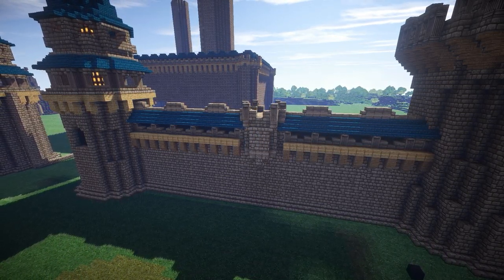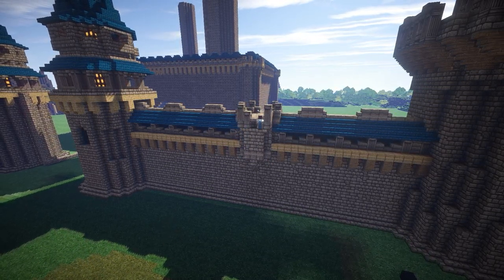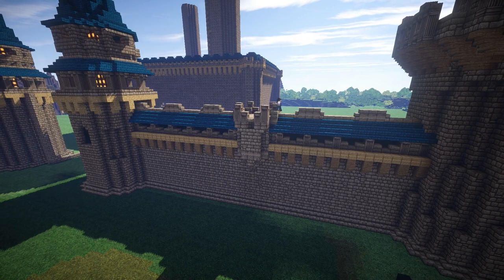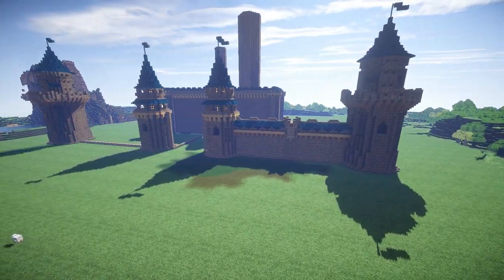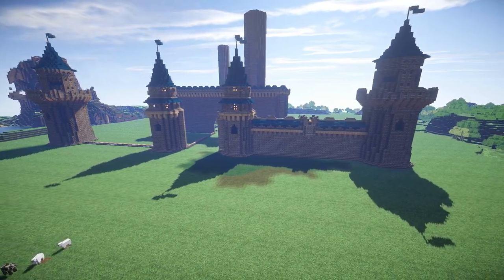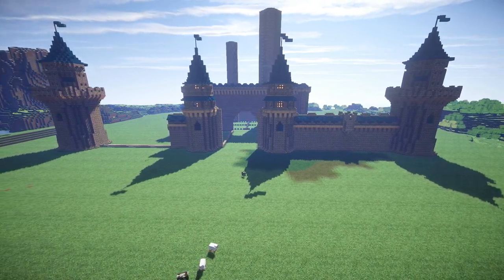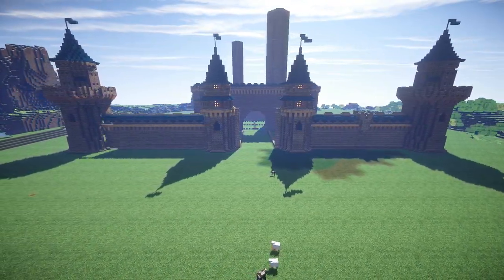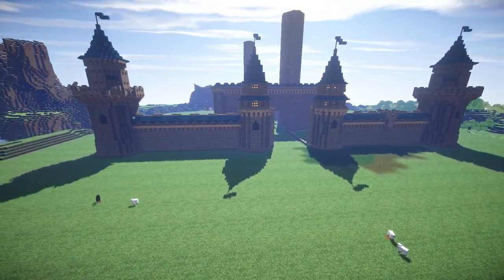Looking pretty good so far. I've also used stone slabs because, luckily, in this texture pack — and to remind you, the texture pack we're using is Halcyon Days — the stone slabs look enough like the stone brick for it to work in conjunction with it. I then simply took the one section of wall and copy and pasted it along all the way to the other tower.